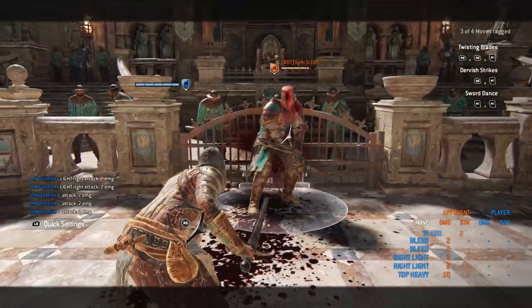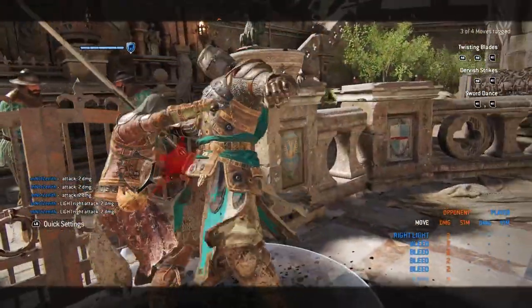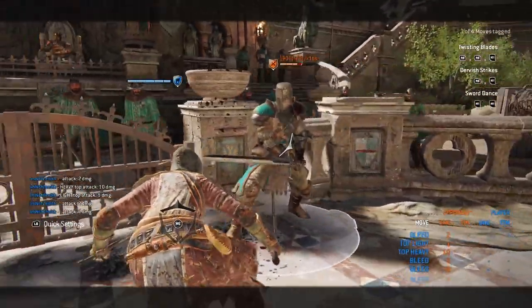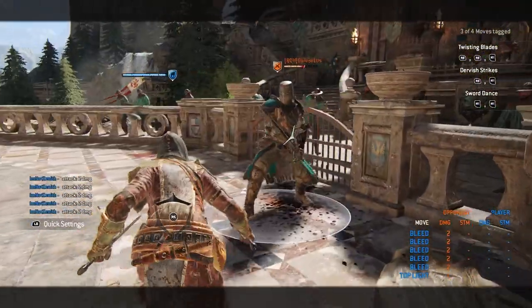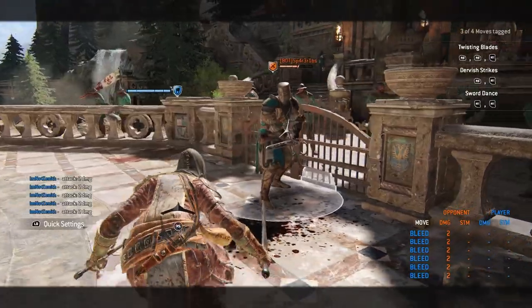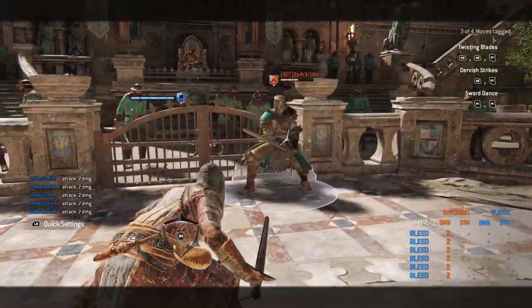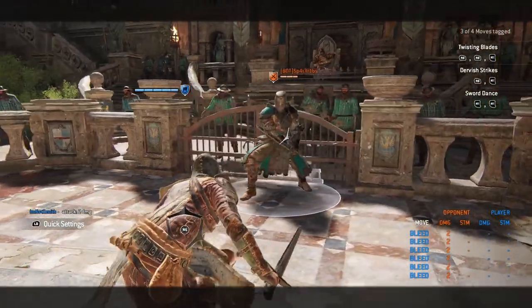Something I like to do, especially near a wall, is grab them, stab them twice, throw them into the wall, lunge into them, and follow up with a simple heavy attack into a light attack. It's a pretty good combo. Sometimes they'll catch on, so you may have to do something else at the end, but it's a good way to get a lot of damage in.